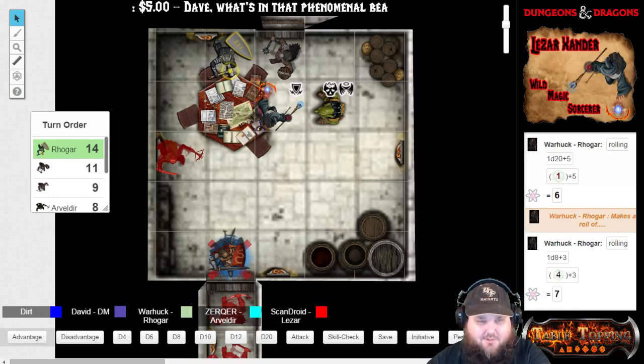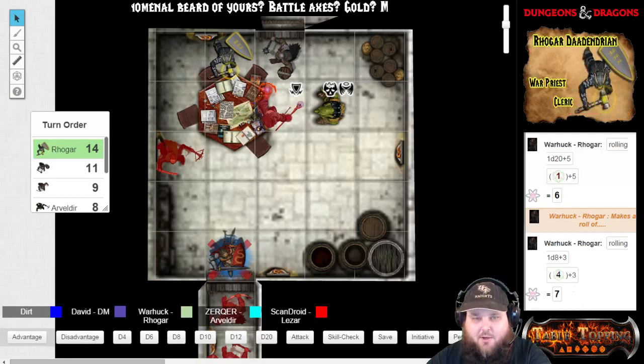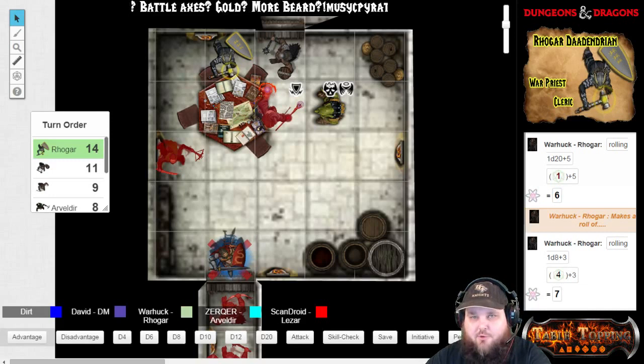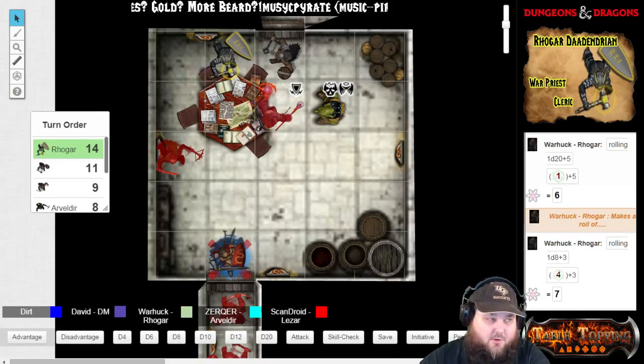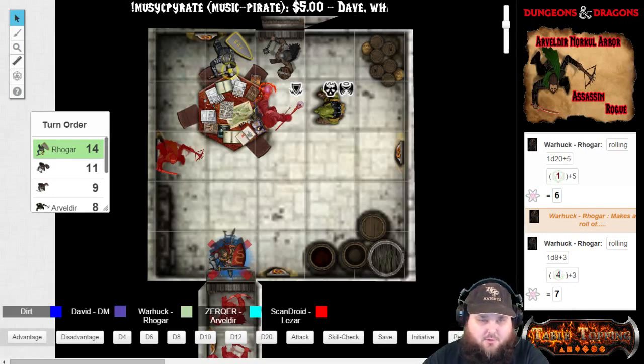There goes his healing potion. You guys still like the Wheel of Misfortune? Alright, so as an 84, 85, you are stunned until the end of your next turn. So you are also stunned, good sir, which I believe is the lightning bolt.